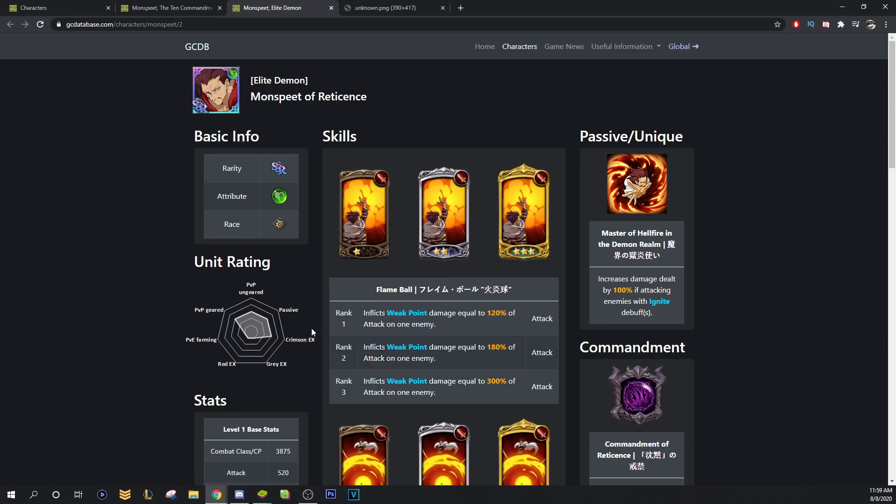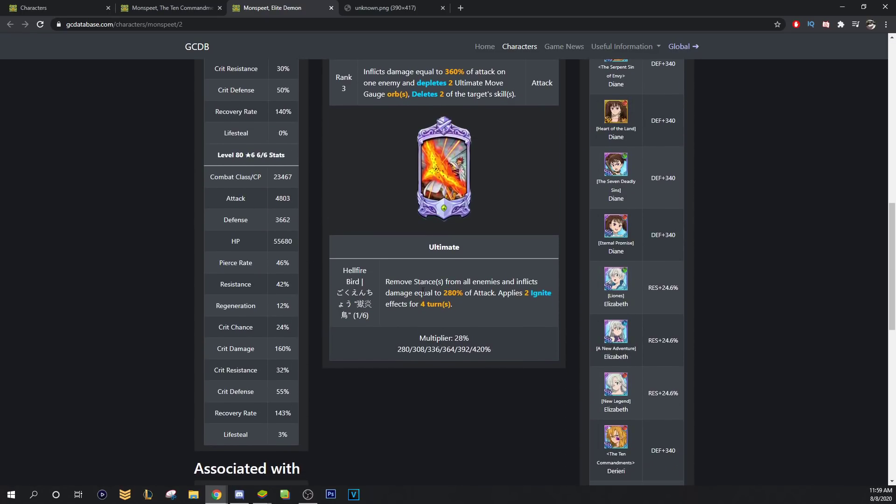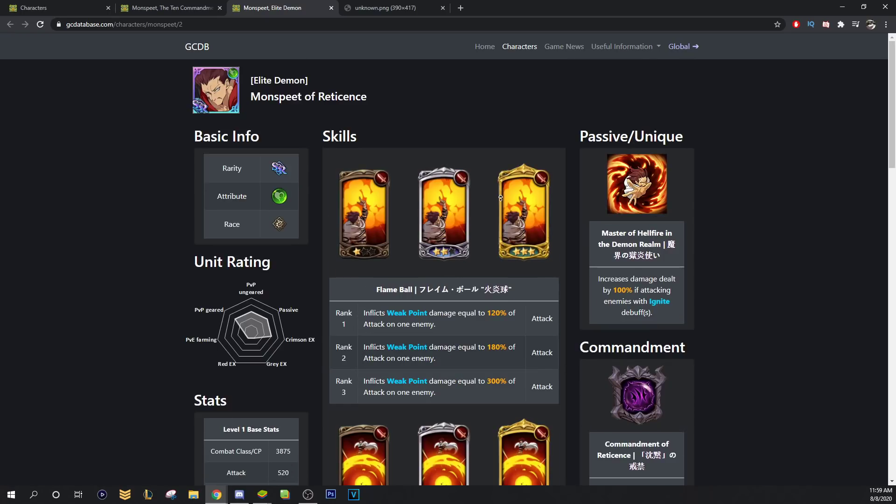Him alone is not that good. He has ignite on his ult, but that's not what you're going to do. But if you run him with Green Escanor — ignite somebody and then attack with him — he's going to be doing 100% increased damage, so double damage over what he would have been without the ignite.